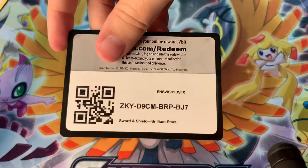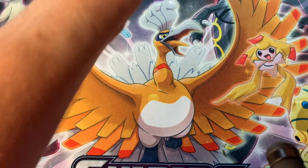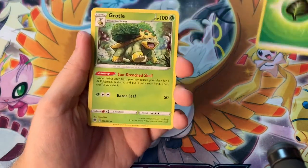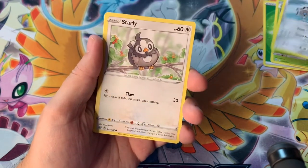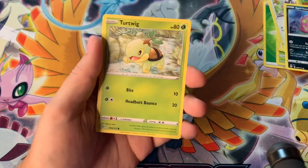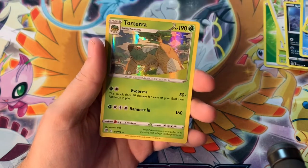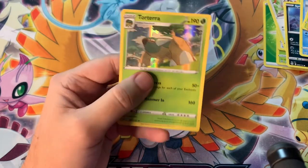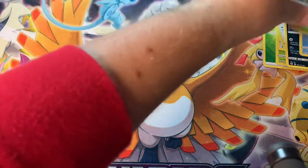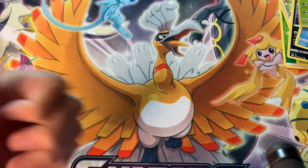This is the final pack of the video. I'm really hoping it's a good one - maybe a Charizard would be nice. Four from the back, I'm not even trying to look or see what this card is. We got a Leaf Energy, Grottle, Berry, Clang, Starly, Shroomish, Spirit Tomb, Piplup, Turtwig - no Trainer Gallery. And a Torterra holo - kind of a letdown, but that artwork is very nice. Thank you guys for liking the video and subscribing. Stay tuned for the next one. Let me know what you want me to review next. See ya, bye!